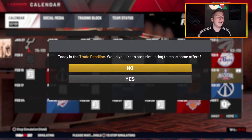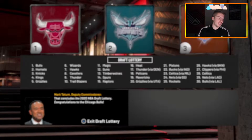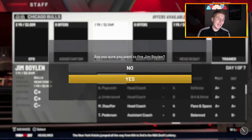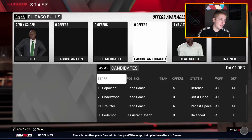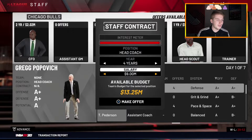Today is the trade deadline so this part comes to an end. I'm debating whether to do a second season — and I'm going to do it. I'll retool this team in the offseason, go a second season, and see how much worse it gets. I'll meet you guys in free agency to see how much better we can make this team. The offseason starts great — the Bulls win the draft lottery and get the first overall pick!